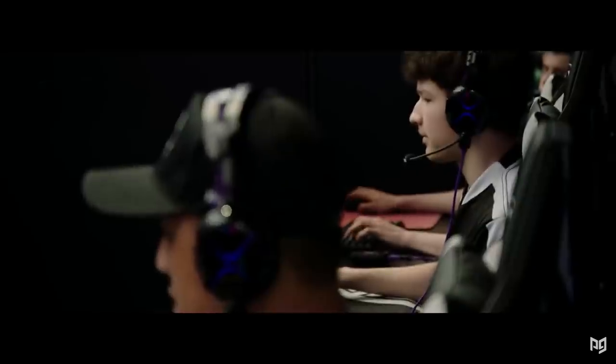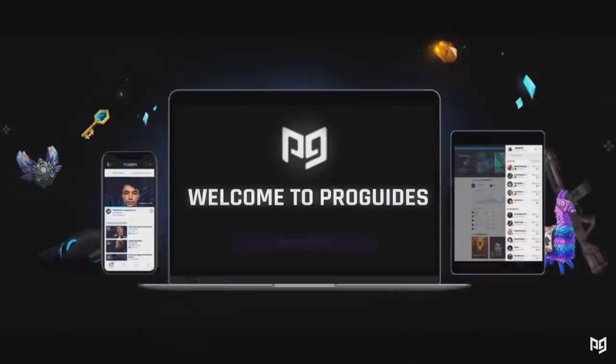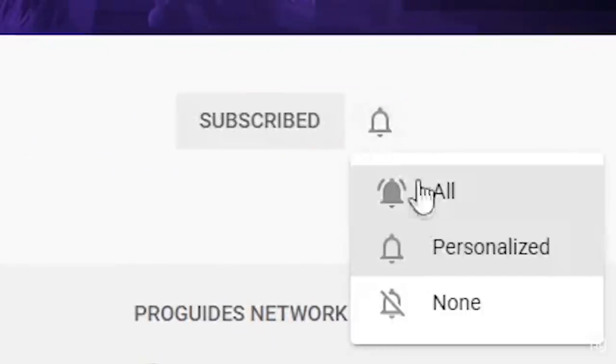To recap this video, remember every tip we told you and stick to a strategy that suits you best. Practice hard and build chemistry with your duo, whether it's playing arena games or custom scrims. If you need help working on your skills and increasing your overall game sense, check out our live coaching on ProGuides.com. You can also check out the rest of our channel for more tips and tricks. If you found this video helpful, make sure to like the video and subscribe with the bell turned on for more. Good luck out there, and I'll catch you on the next one.